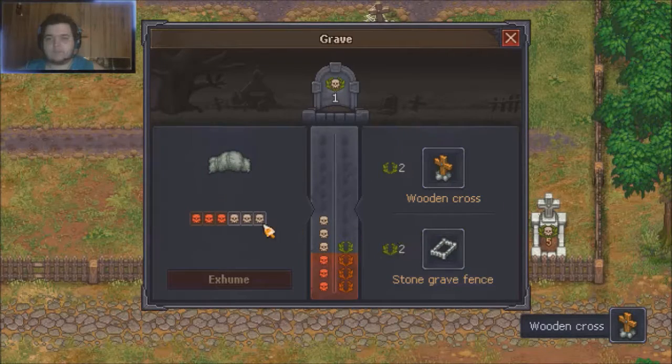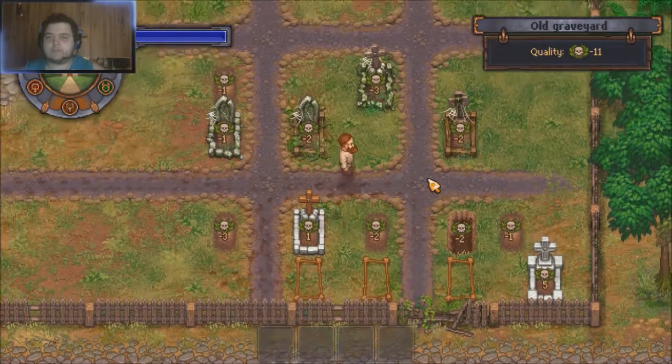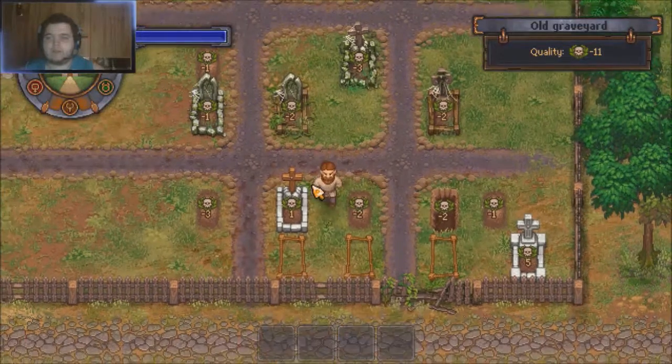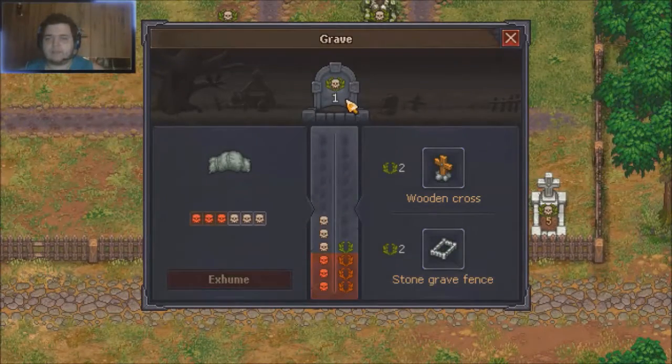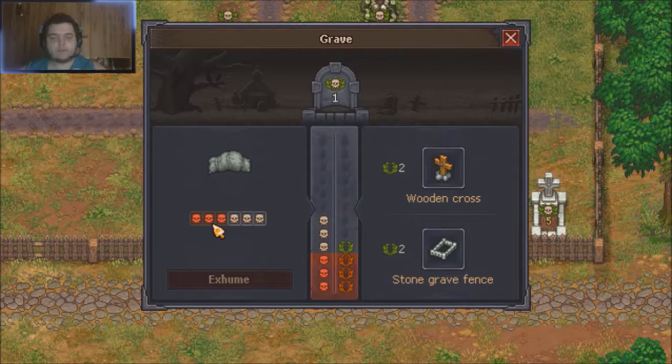Let's see what this grave has — I need to increase the quality but can't do much. The stone is the only thing I can really add to it so this is going to have to stay a one-quality grave. If it were up to me I would exhume the body, take it to the morgue, extract blood and fat to increase white skulls to five, and then get better equipment once it became available in technologies.